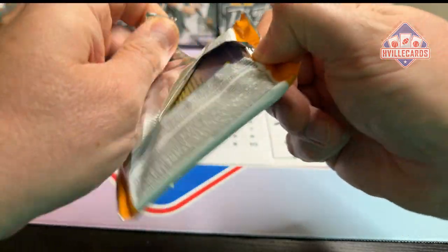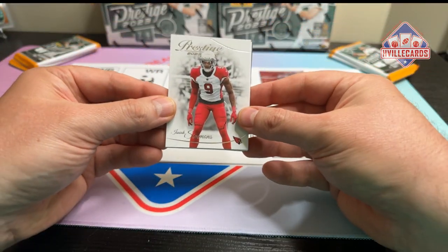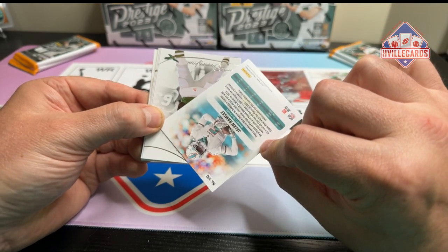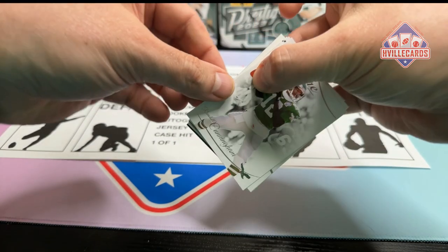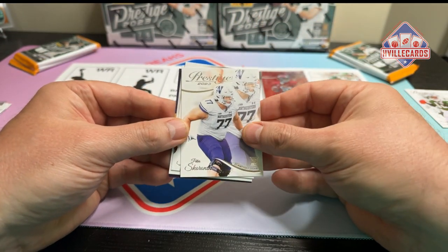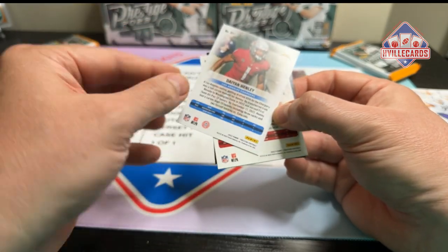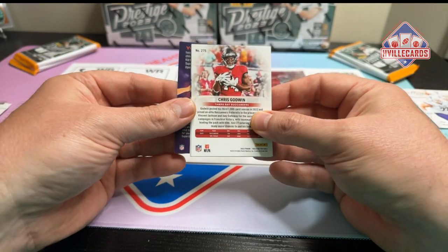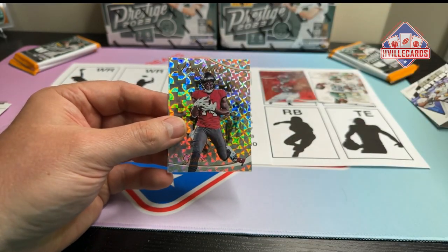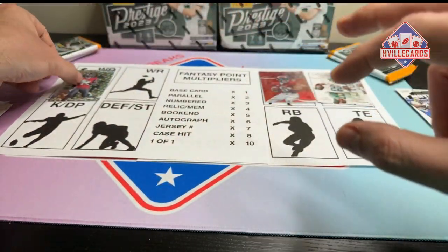Next pack — I'm just putting them in their piles. We got Isaiah Simmons, who's defense. We've got Jalen Ramsey, who I believe is — nope, defense. Got a Randall Cunningham — he's retired, put him to the side. We've got a Peter Skrowski, offensive lineman. Got a Dion Henley — defense. And we have an insert of Alma Maters and a Chris Godwin parallel, who is a wide receiver.